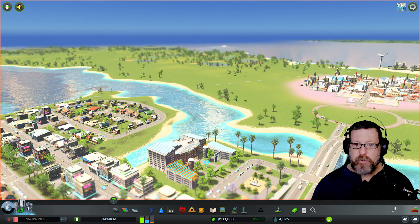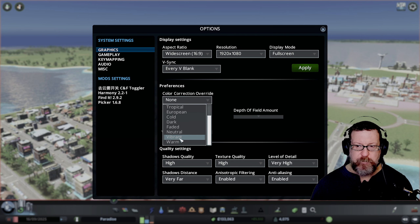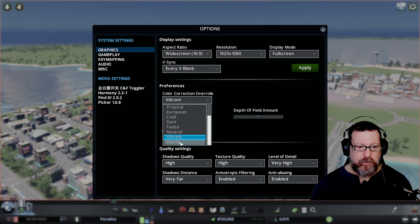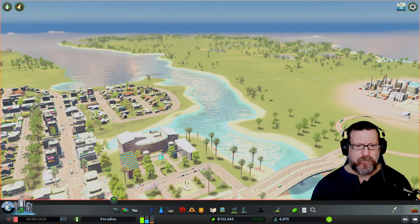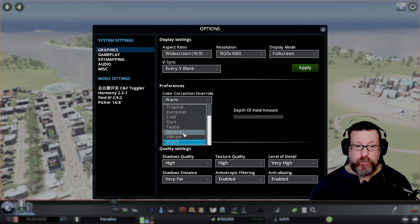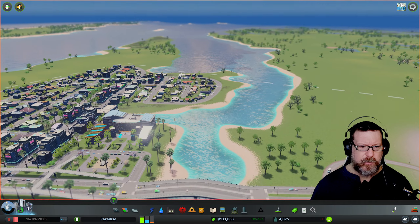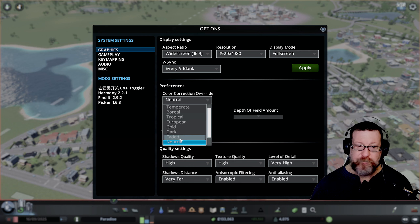Right now we have no color correction. If you go into Options, then Graphics, let's try 'Vibrant' — I don't really like that one, it doesn't look vibrant to me. Let's just cycle through all of these. 'Warm' makes it look kind of fuzzy. We might stick with neutral — although we were actually on none. All of these kind of tone it down a little bit.